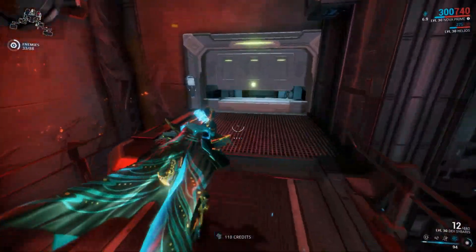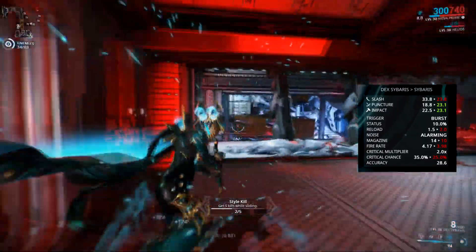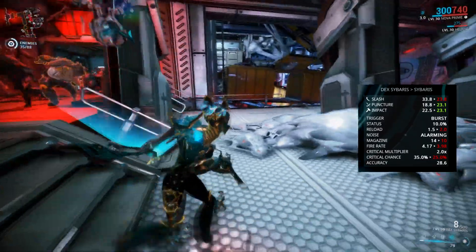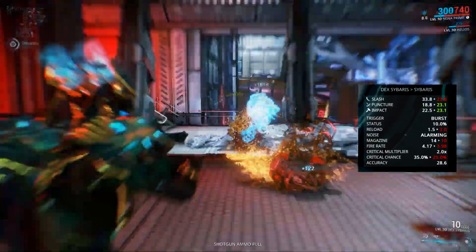All you have to do is check your inbox when you get in-game to receive your new weapons. Now the Dex Sybaris is an upgrade almost across the board compared to the Sybaris, with an increased magazine size, a faster reload time, and the only real difference is a slight decrease in impact and puncture damage.